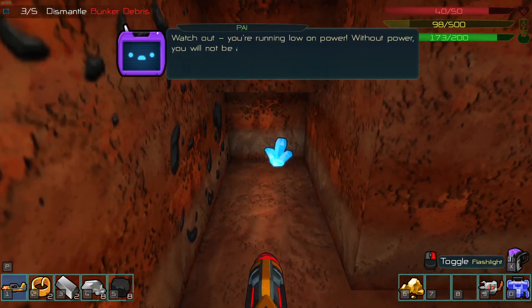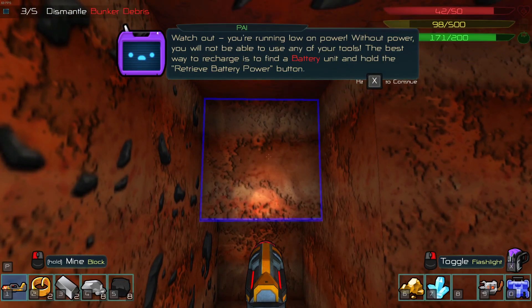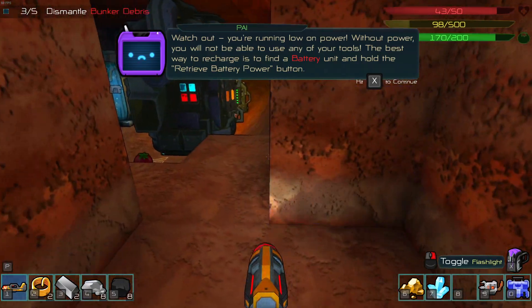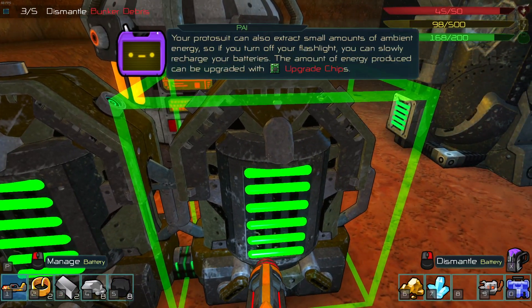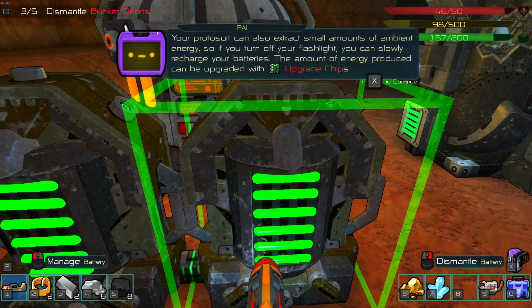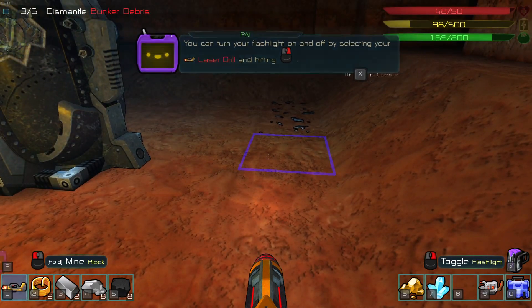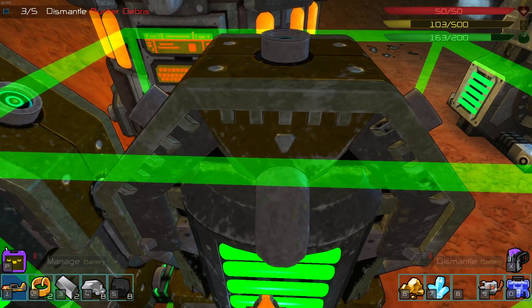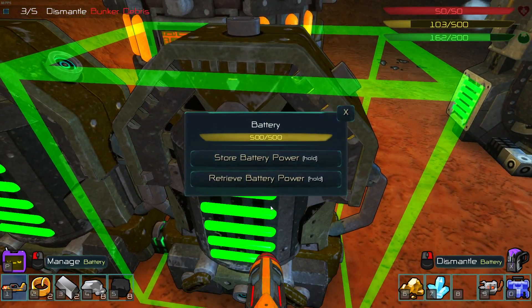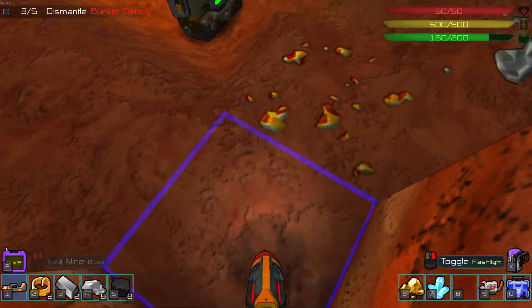What is this? Some sort of crystal. Watch out — you're running low on power. Without power you will not be able to use any of your tools. The best way to recharge is to find a battery unit and hold the retrieve battery power button — I happen to have two of those here. Your Protosuit can also extract small amounts of ambient energy, so if you turn off your flashlight you can slowly recharge your batteries. The amount of energy produced can be upgraded with upgrade chips. Let's test this — turning off flashlight. And the energy is rising! That's good to know. Now there should be a retrieve battery power — and we're full. Perfection.